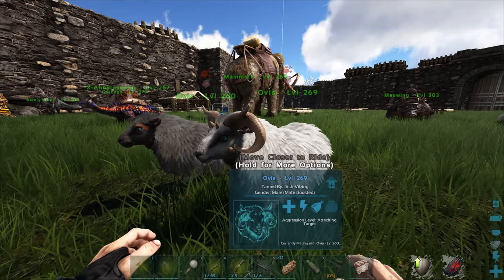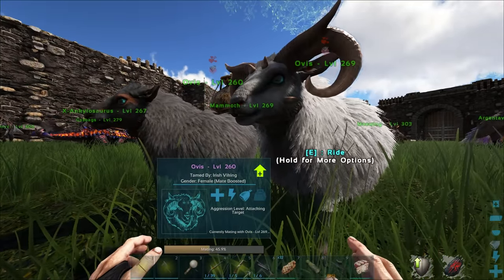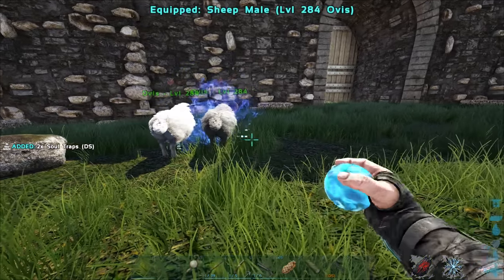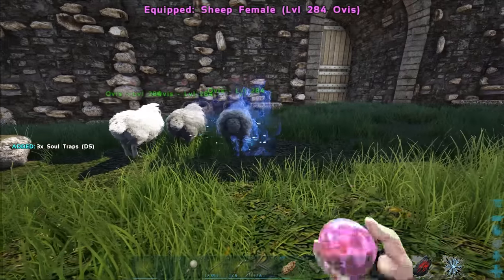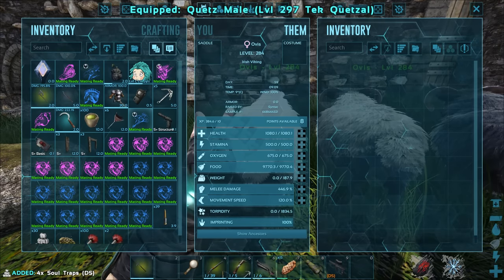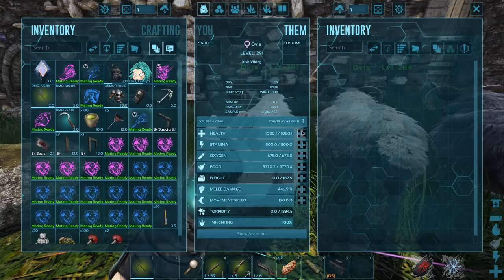I don't really know how we're going to level them besides leaving them inside a ball for probably a couple of hours, but we'll see. Either way I'll catch you guys on the other side. Okay so we got all the best stats into these sheep right here, and they've been inside the balls for a couple hours so they should be leveled just a little bit. Let's see how many levels — eight. It's not great, it is not good, but there we go.